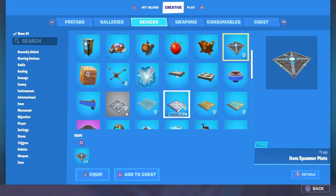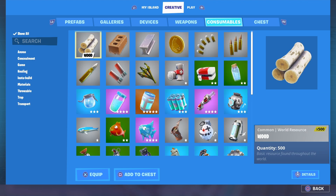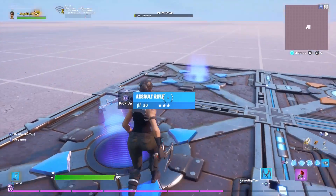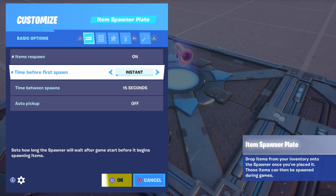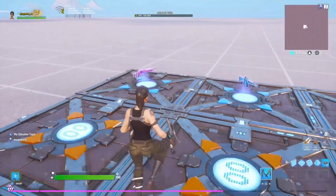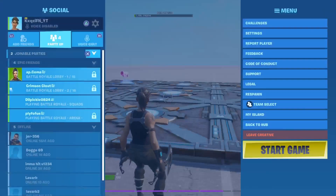In the item spawners you want to put a purple pump, a blue assault, and a grappler. So drop that, drop that, and drop that. And you want to customize all of them to instant, one second — instant, one second — and for the last one instant, one second. So once you do that, that's the spawn area.